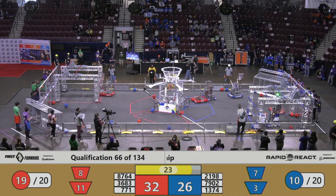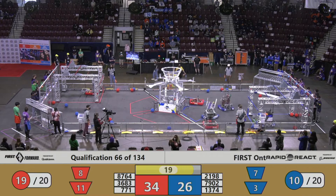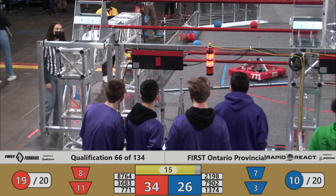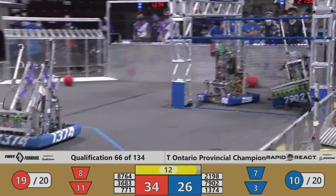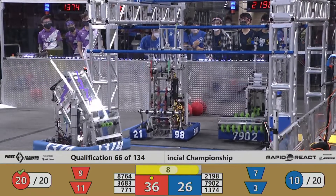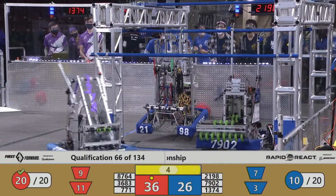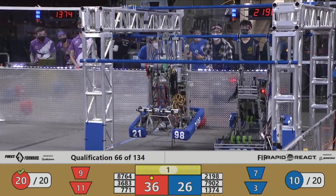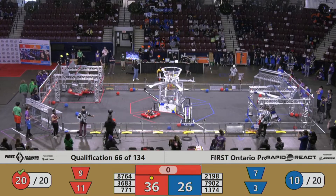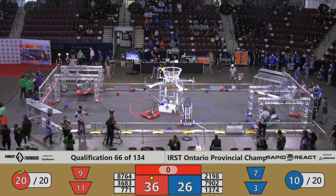Team 3683 just misses the top hub — that might have made the difference — but now it's time to go out to hang. Team 8764 over on the red side of the field is going for the mid bar while team 7402 doing the same on their own side. Looks like they're missing a hook there which might be a problem, but team 2198 is right next to them to get onto that mid bar. 3683, from mid to high — they have two seconds and they are up. We've got two robots up on the blue, two robots up on the red, and an unofficial score of 36-26.